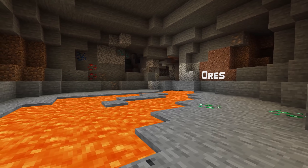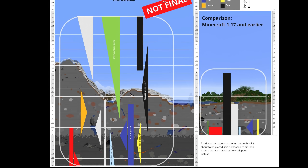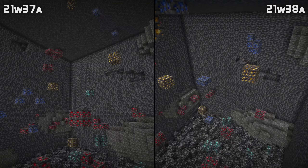There are also some changes to the ore distribution in this version. Copper now generates up to height 95, which is what was shown in the original chart of ore distribution published on minecraft.net, but wasn't actually the case in the game because of a mistake. The total amount of copper has also been increased. Lapis lazuli now also generates in blobs like other ores instead of being spread out.